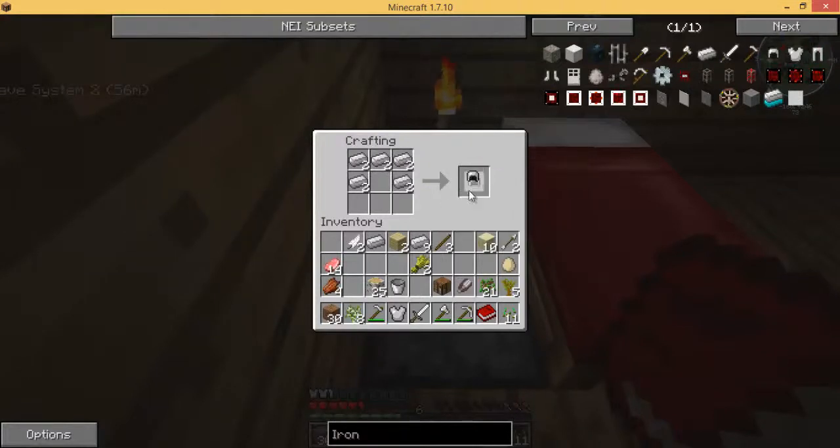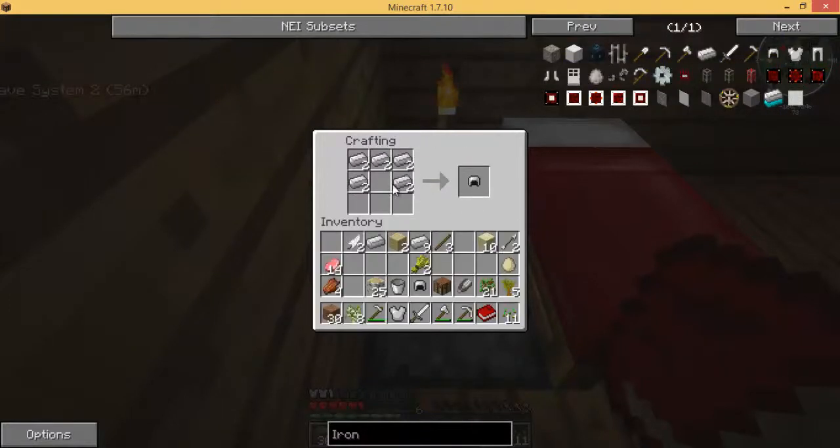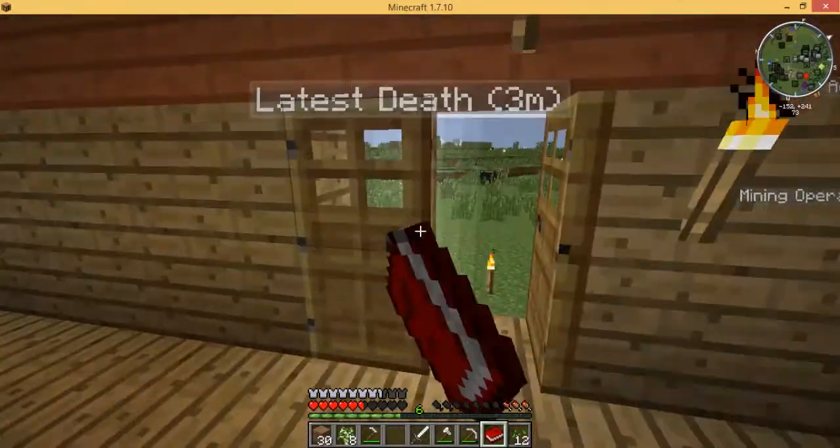There we go, and last but not least we need the iron boots — and there we go. Now we need to put them on, and that's a full iron ninja! So now we're gonna go explore the cave systems we found.